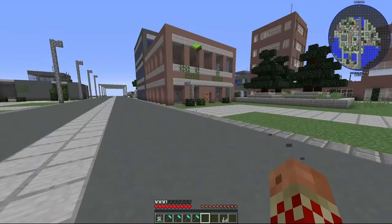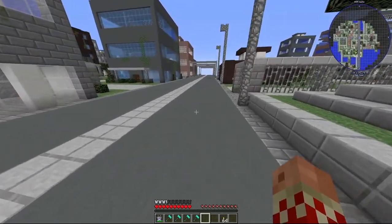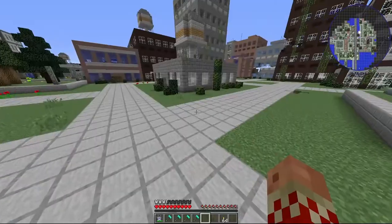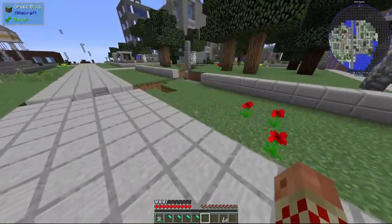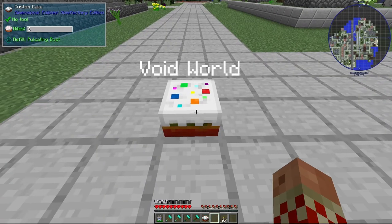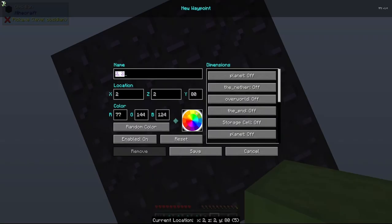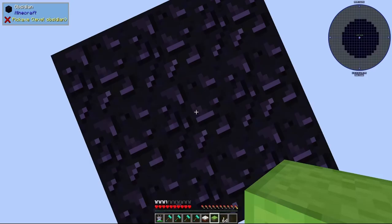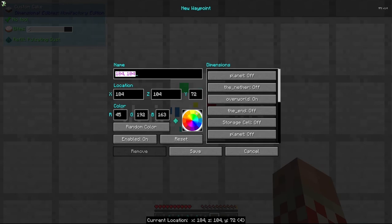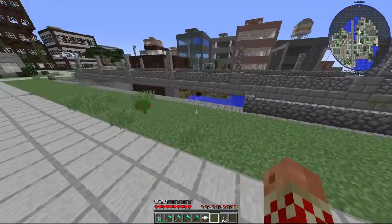First, before anything else, we're going to find a spot and set this void cake down to go to the void dimension. I'll place it right here — this seems like a good spot. Clicking the cake sends us to the void. I'm going to make a new waypoint called 'Void Base,' then go back and make another waypoint for the Overworld so we can simply teleport back and forth.